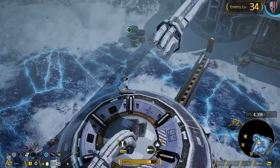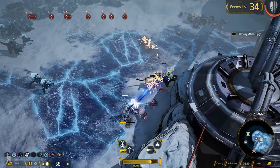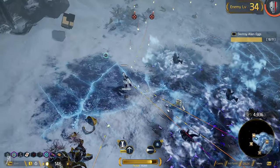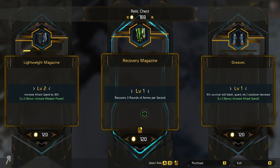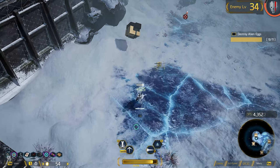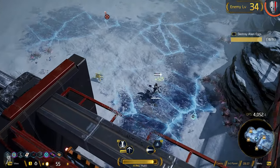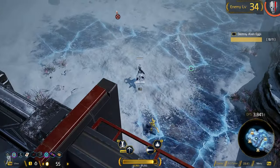Ice Wave — just eliminate them all, don't get hit by the explosions. Recovers three rounds of ammo per second. Increased attack speed — give me that attack speed. It basically translates into attack power because it does more damage faster.